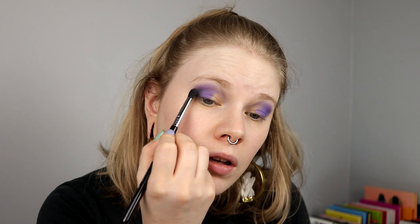I actually want to go in with Smoke Em Out — this one — just to deepen down my outer corner a little bit and also take it a little bit into my crease. As I remember, this is pretty dark, so I'm just going to tap it off first. And I hope this lays really well on top of the Wyrm.